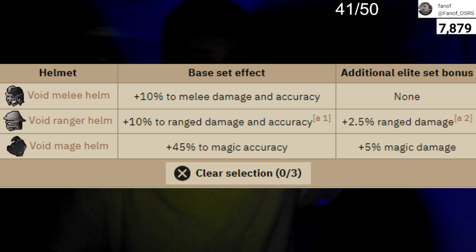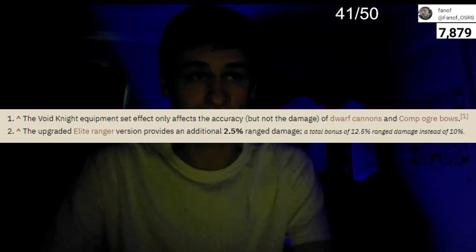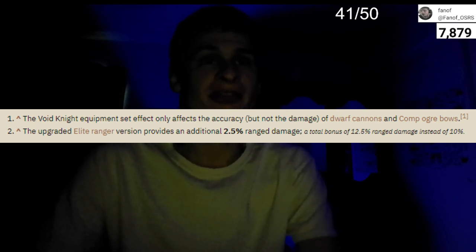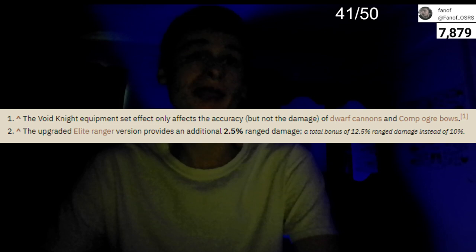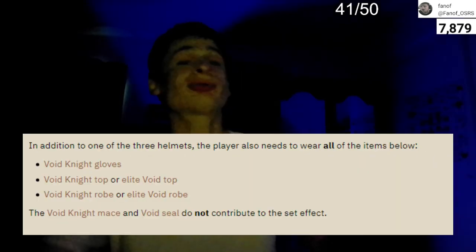The mage helmet provides 45% accuracy, and the ranger helmet is the biggest caveat — you actually get range damage and accuracy, making it the strongest hitting ranged option in the game. The melee helmet provides 10% melee damage and accuracy. Regular void provides a 2.5% extra range and mage damage bonus. It does have requirements such as 100 combat level. The elite ranger provides even more range damage, though they did nerf the damage when using void with dwarf cannon — but you still get the accuracy.